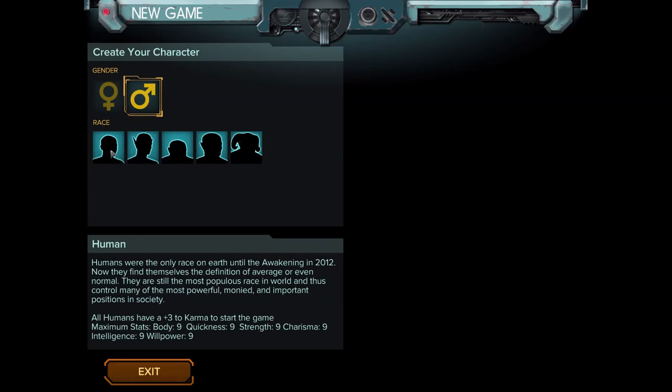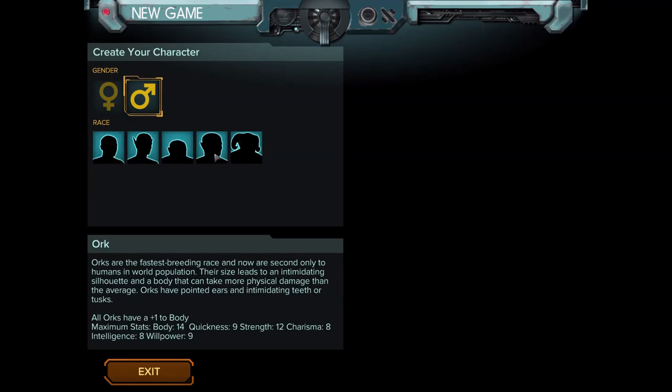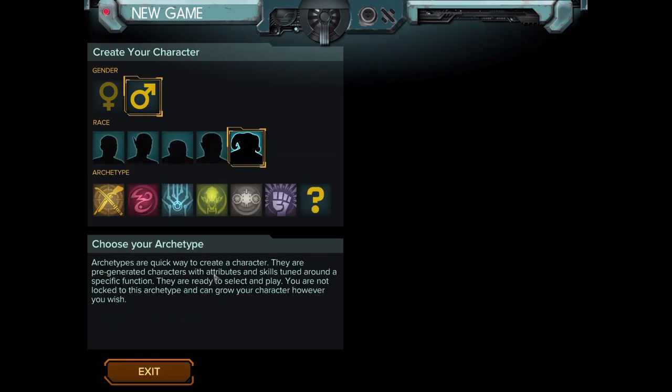You can see their base stats at the bottom. Humans get plus 3 karma, and karma is basically experience that you spend on skills. We are going to play as a troll — that's going to be our main character.